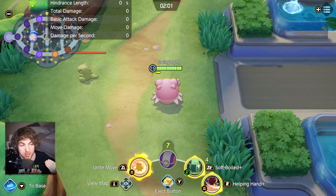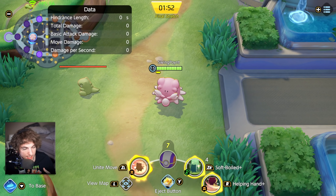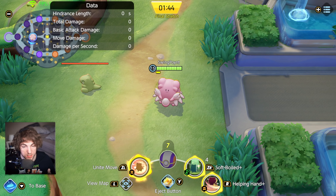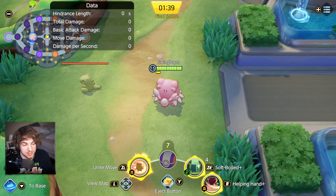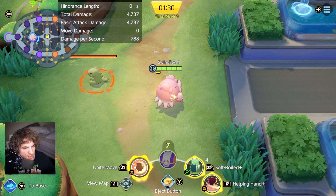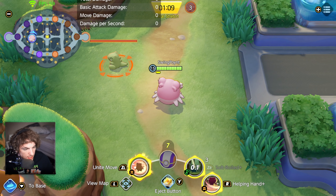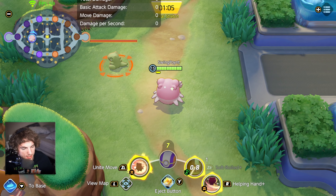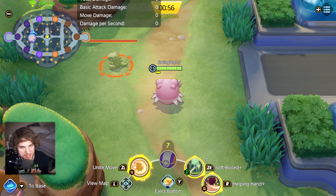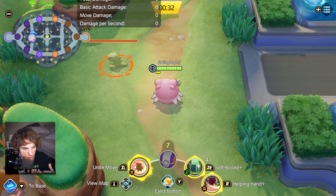Not only does she heal herself for that, she's also going to heal whoever her target was. Something really cool to keep in mind with Soft Boiled is that its healing scales with her special attack. So special attack items like Wise Glasses or special attack specs are going to make her heal even more. Her boosted attack also gets a benefit from special attack, so her attacking skills and Soft Boiled all scale with special attack. You can only cast Soft Boiled once every two seconds, and after you're actually out of eggs, the time to go from zero eggs to one egg is about nine seconds. She can hold up to three eggs with regular Soft Boiled, and Soft Boiled Plus allows her to hold an additional egg — up to four casts.